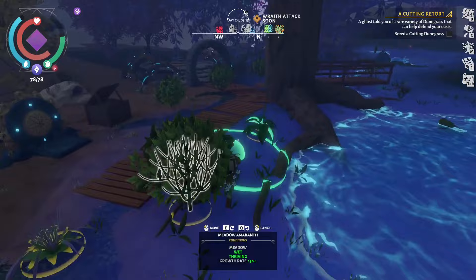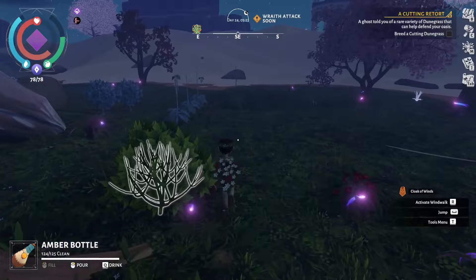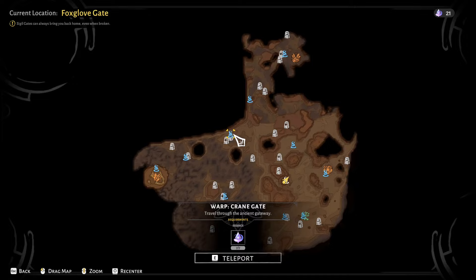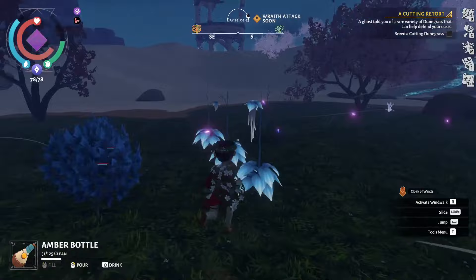There's a lot of things you should do to get your oasis going at first, and the reason we're doing all of this is to prepare for the other big part of Wildmander - the exploration. All around the world you'll find broken gates, and if you repair them using acorns you will be able to teleport from one to the other using essence. The longer the distance between two gates, the more essence it will cost to teleport. Essence is generated by your plants every night, so make sure to walk around your oasis and collect these little orbs when they appear.